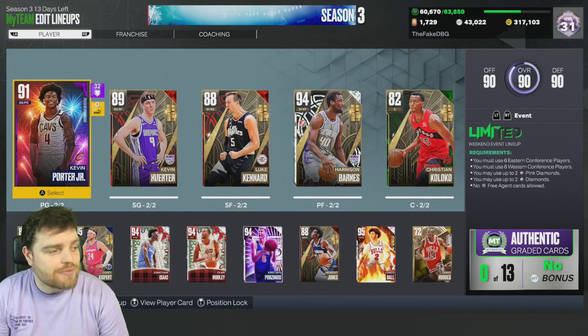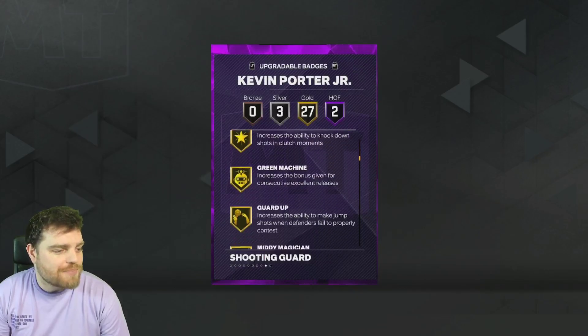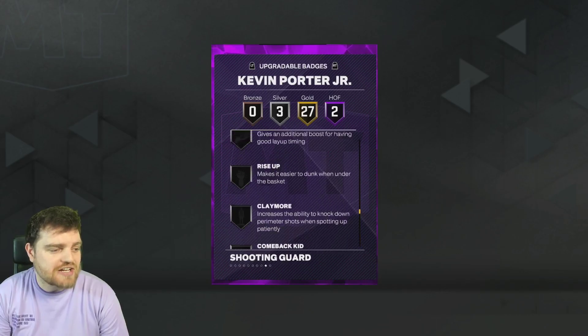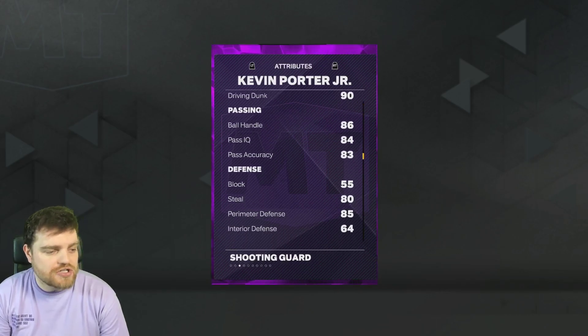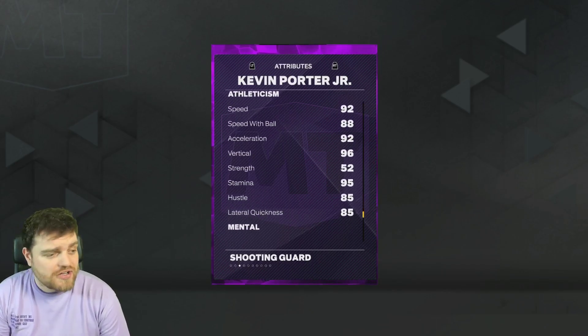The Kevin Porter Jr. card - the six-foot-six point guard with blinders, clutch shooter, guard up. He doesn't really play much defense - he's got clamps but he's got bully - doesn't play much defense at all. But he's six-six with a great three-ball, good driving dunk, and solid-ish perimeter defense. Just don't have him guarding the ball.